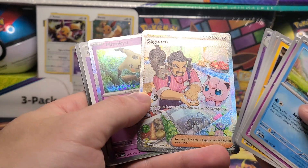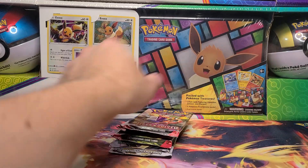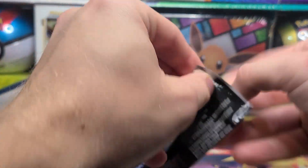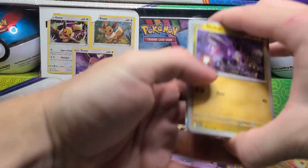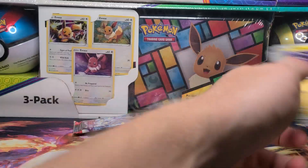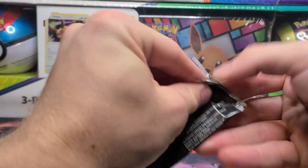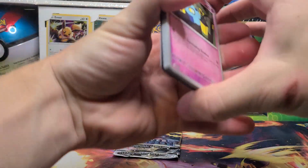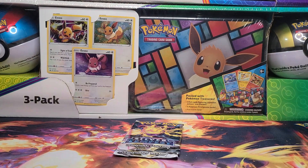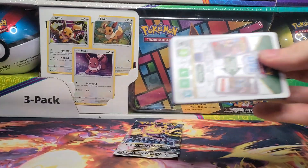Starting off with an IR card of Saguaro for our Paldea Evolved — very good start. These print runs, apparently, it does not matter what you get from the Scarlet and Violet packs or Paldea Evolved. Another hit from Paldea Evolved. Nothing in that one. Here's the one I dropped on the floor — getting two hits from Paldea Evolved already is pretty solid. And nothing there from that one either.